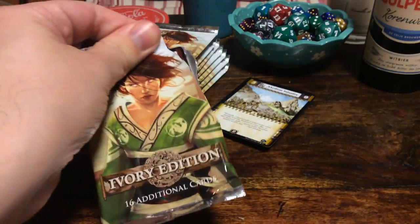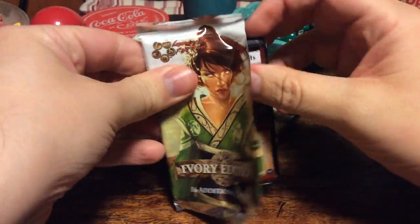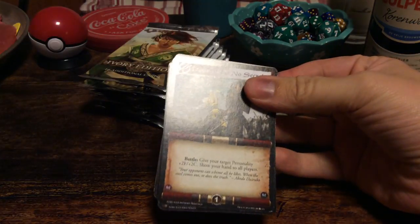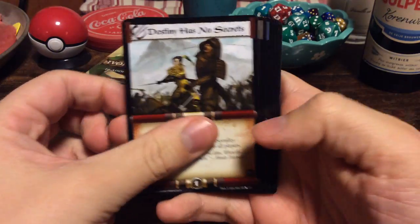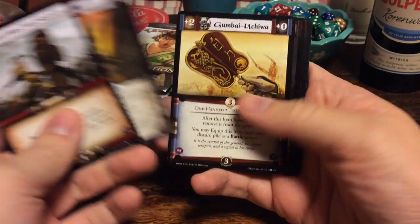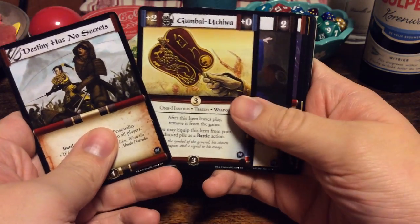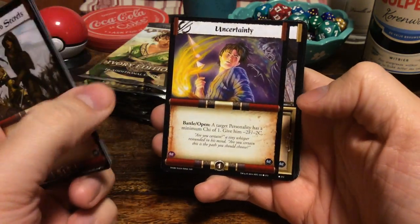Next booster. We won't be completing this set at all, unfortunately, but it's a start. Destiny has no secrets. They got some Meguro, Spider Clan. Gunbai Uchiwa. Mewken. Uncertainty.